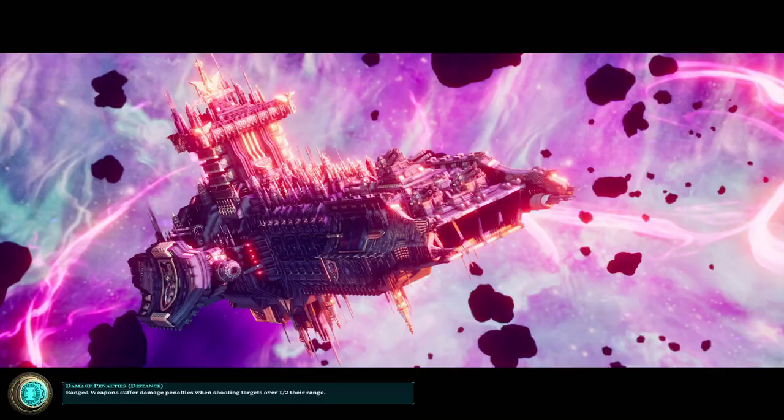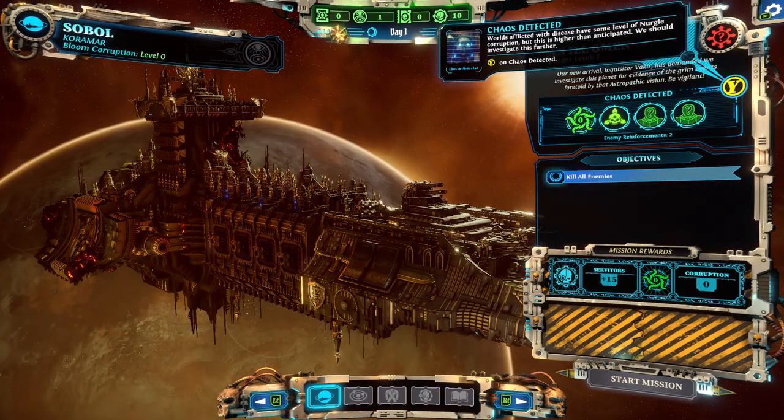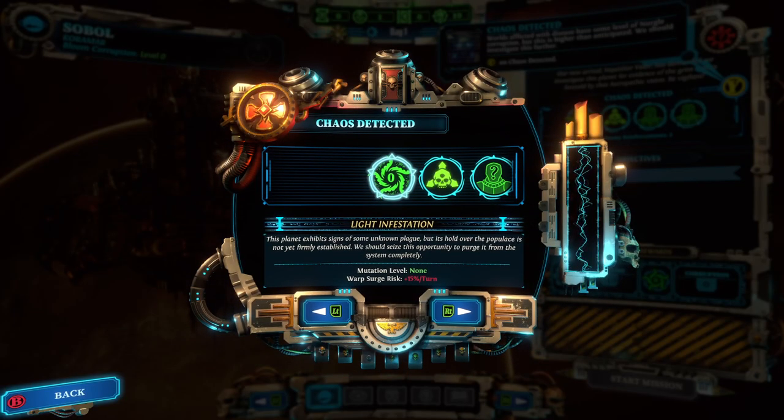I'm going to continue with my standard difficulty campaign and basically roll into the first real mission of the campaign post-tutorial. We had just played the tutorial mission last episode, got to learn the mechanics, and did a bit of exploring on our home base — the strike cruiser, the Baleful Edict. Now it's on to the real game.